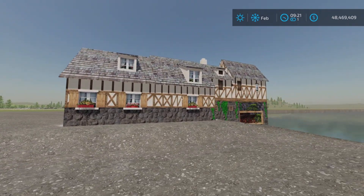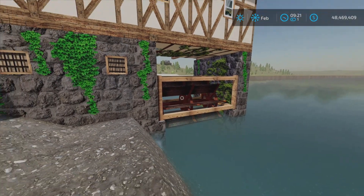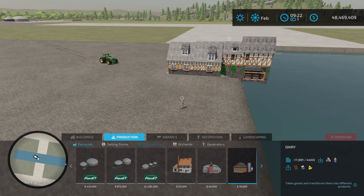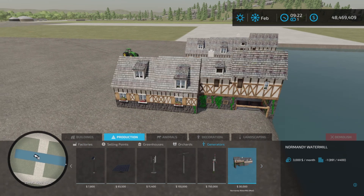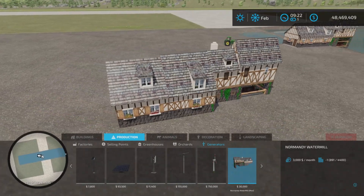It's kind of neat - once you place it down, it starts turning. Now let's take a look at it first. Where you'll find it is under Productions and Generators, and there it is. Thirty thousand dollars to purchase, and three thousand dollars a month income.